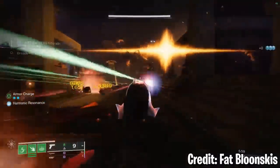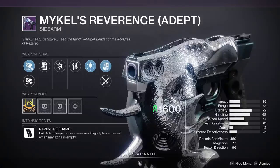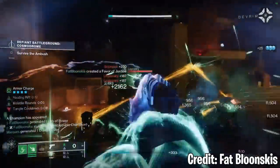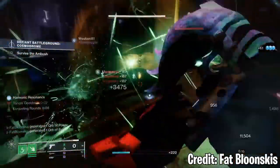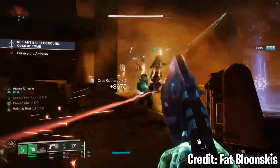Sidearms have always been on the back burner of Destiny, with not many players ever really using them. The most popular one this season is Mickel's Reverence, the newest sidearm from the Root of Nightmares raid. All Root of Nightmares weapons are craftable and can even be enhanced. The most popular trait combo for this one is Rewind Rounds and Hatchling, so jump into Root of Nightmares and cross your fingers.